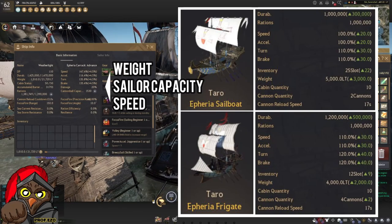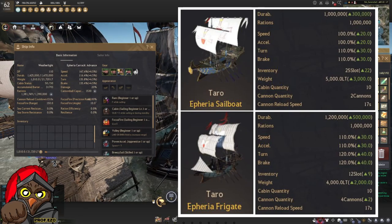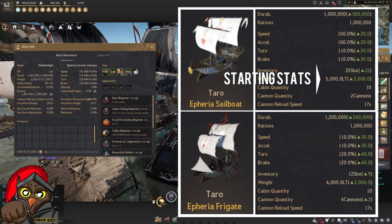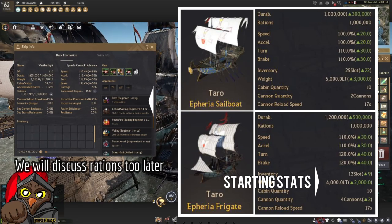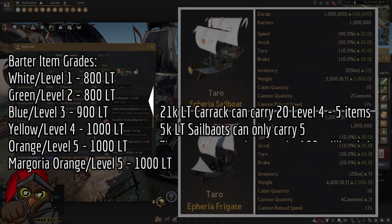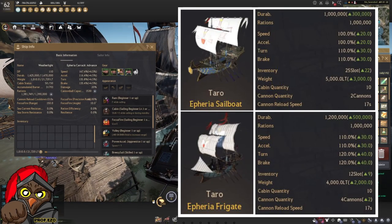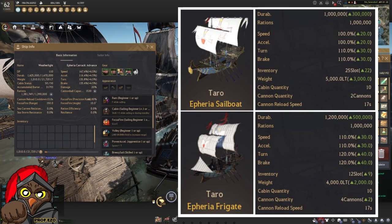Level 1 items weigh 800, level 2 weighs 800, level 3 weighs 900, and level 5 Margoria T5 items weigh 1,000. So with my Karak I can carry 4 times what the Epheria sailboat can carry and 5 times what the frigate can. Of course, there are some equipment upgrades that increase their stats, but at base it doesn't compare to the Karak.